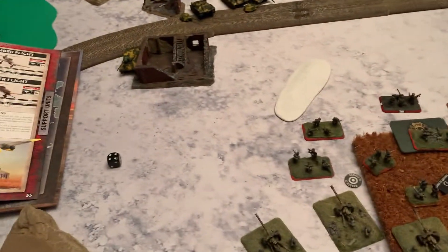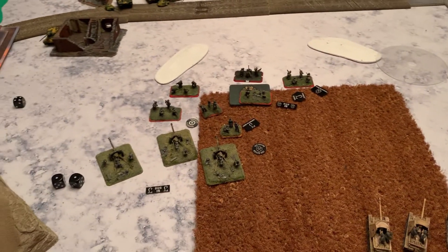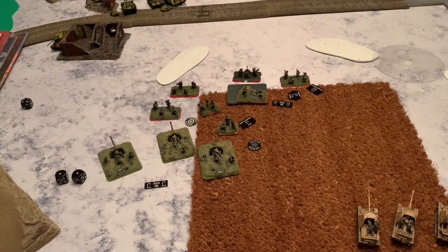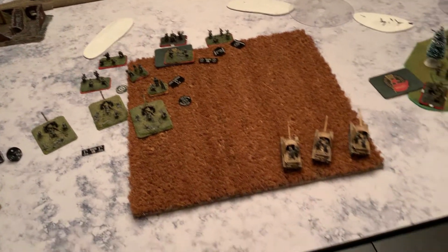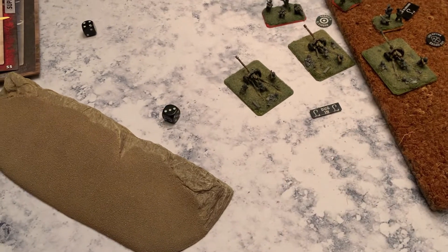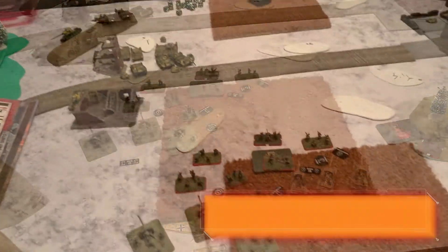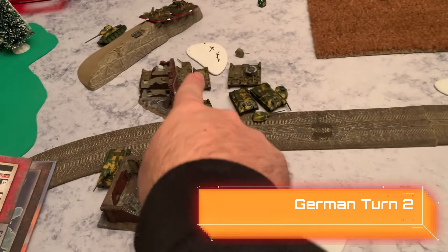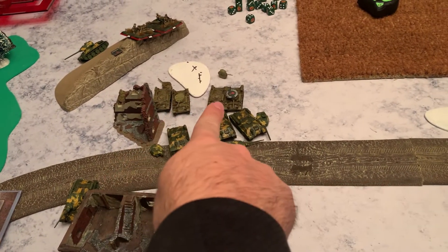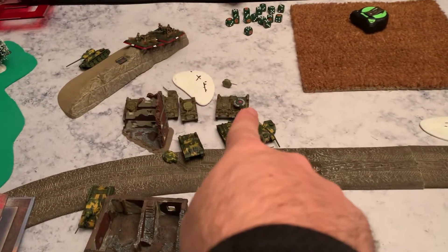I roll for reserves — I get one and it shall be the Stuka. I'll be bringing in the Stuka, but rolling for it — it does not come in. At least I get to start rolling. The mortars and the Pak 40s were able to kill one big gun, one little gun, and bail out a Valentine. The planes did not come in.